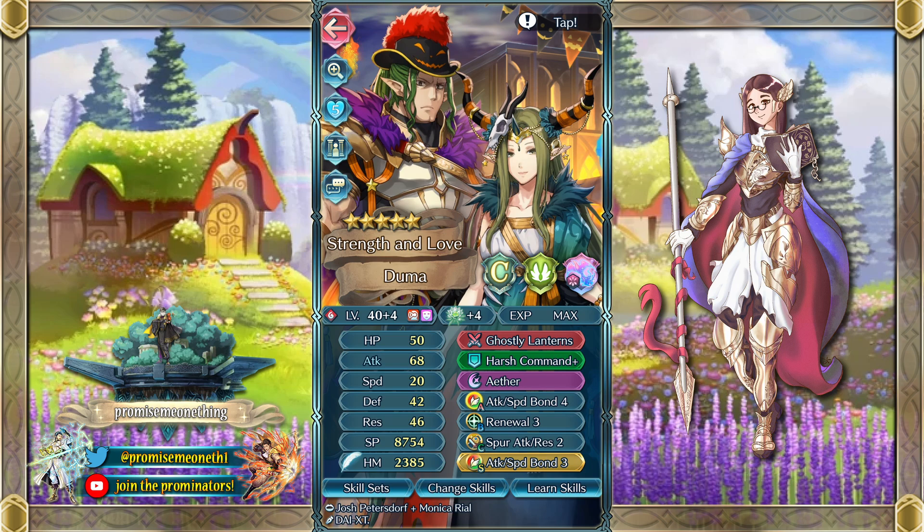Next up is Duma, who's someone I've really been struggling to plus 10. He is a duo unit, which means he scores really well in arena. So I tried to go with a budget arena-type build, so that if you want to build him for arena — which is the mode he's really meant for — this is an idea if you don't want to break the bank with fodder. Harsh Command Plus and Attack Speed Bond 4 are both high-scoring skills, but they're both available from a single copy of Valentian Catria. And then obviously Aether as the special — the best budget special to give someone for arena because it scores high and all it costs is 20k feathers from a Krom.